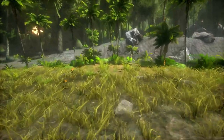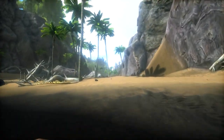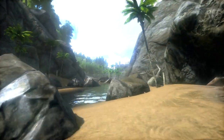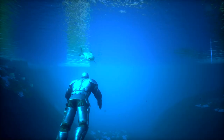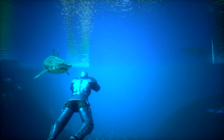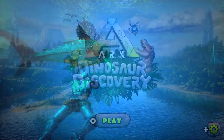We're getting all of the major maps to Nintendo Switch Ark Survival Evolved. Scorched Earth is already out right now, Aberration is coming sometime in December, and then we're getting Extinction, Genesis 1 and 2. If you've bought the Ultimate Survivor Edition, you also get a game called Dinosaur Discovery.